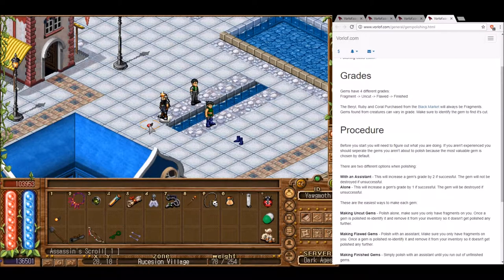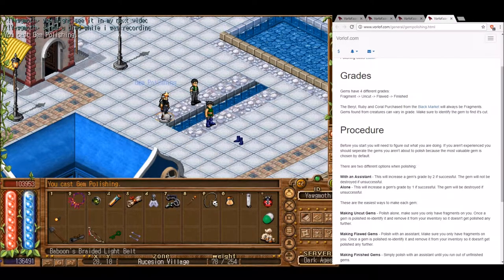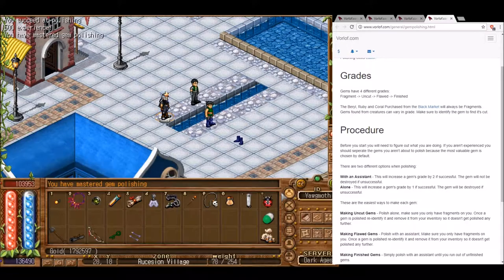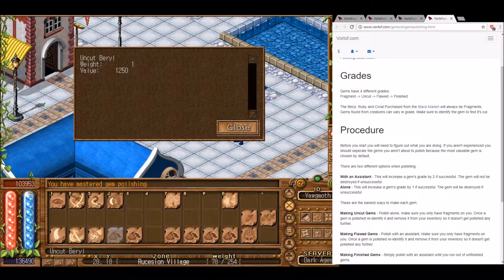We'll put this gem aside. Dropping gems out of inventory is the best way to manage multiple gems of the same grade, but people might steal them. A trick is to drop the gem underneath you, hiding it with your feet, then drop coins on top to further conceal it. Now let's upgrade the beryl to uncut — polishing by ourselves without an assistant. We recast gem polishing, drop a coin, select the alone option, and we have our uncut beryl.